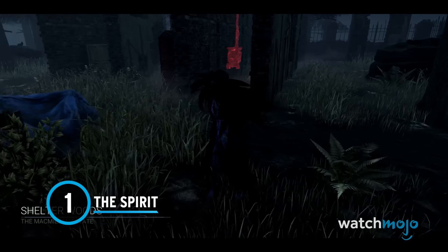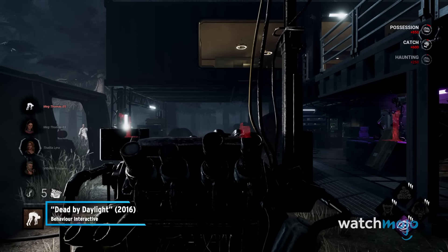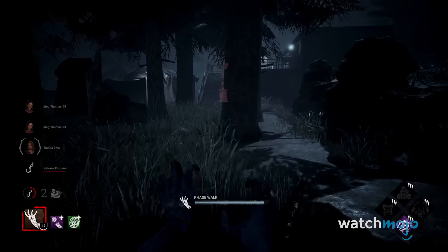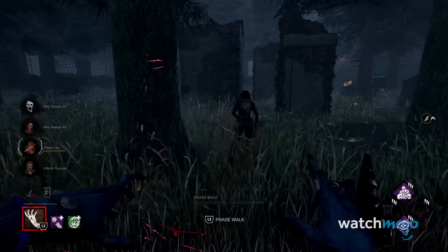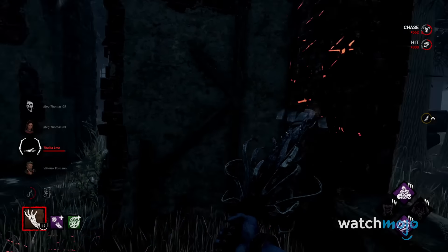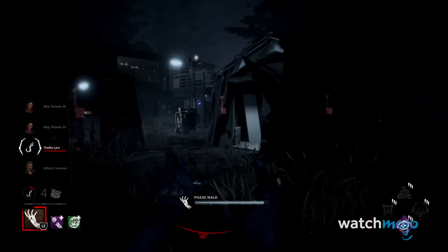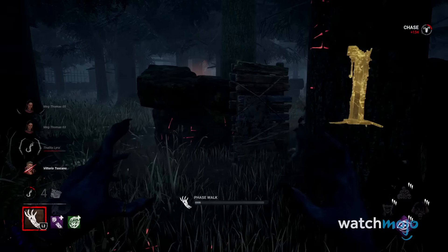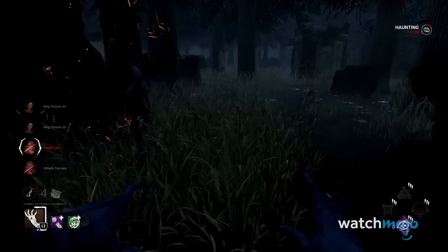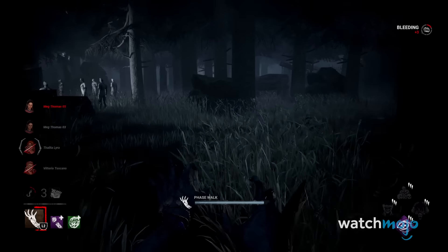Number 1: The Spirit. In our original list of the best killers to play as, we put The Spirit at number 1. Unsurprisingly, Rin Yamaoka still sits at our top spot for the very same reasons. The Spirit leans heavily into DBD's horror side in terms of gameplay thanks to her unique power. Using Yamaoka's Haunting lets her turn invisible and jump scare unsuspecting survivors. On top of that, she moves at such a quick speed that by the time you hear her sounds, she's already behind you.